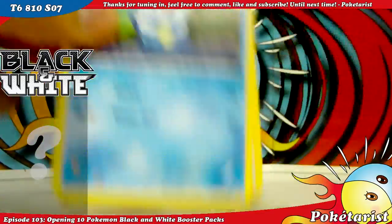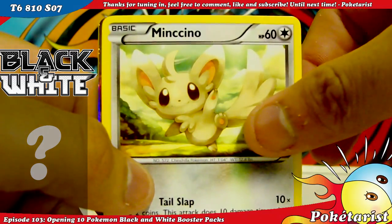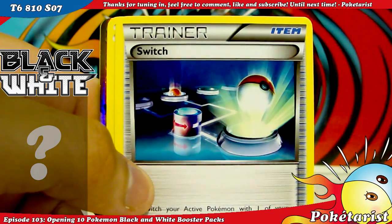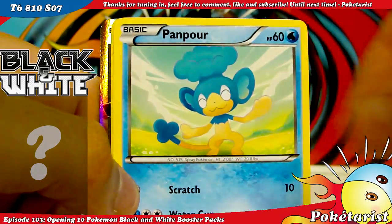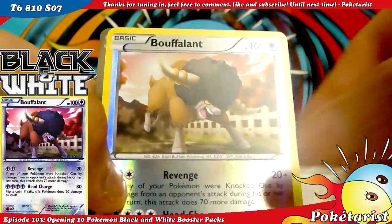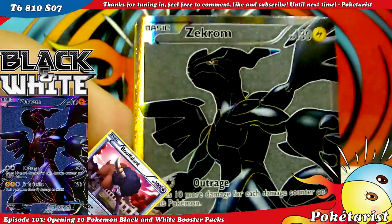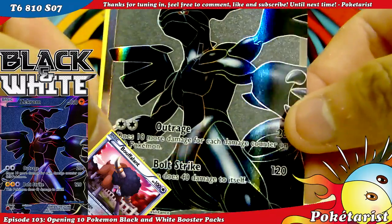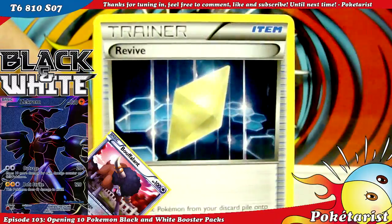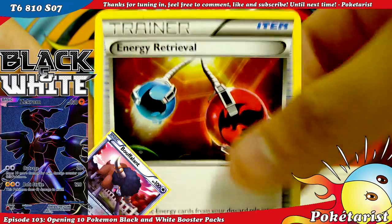Last two packs — hope I get something good. Oshawott, Minccino, Switch, Timburr, Panpour, Bouffalant, Bouffalant Reverse — oh, that's awesome! That one's actually for trade if anyone wants it. Revive, Darumaka, and Energy Retrieval.